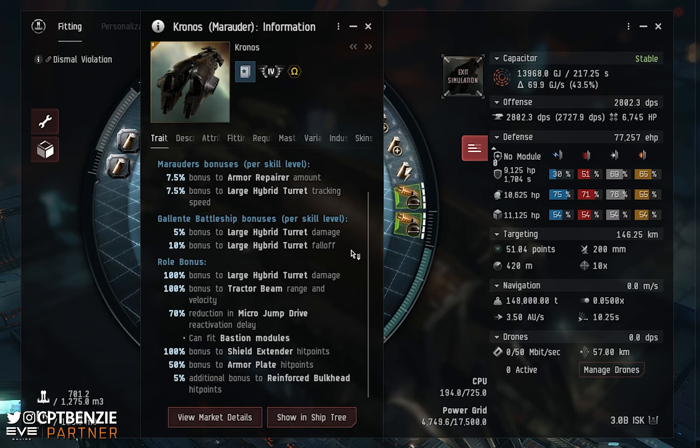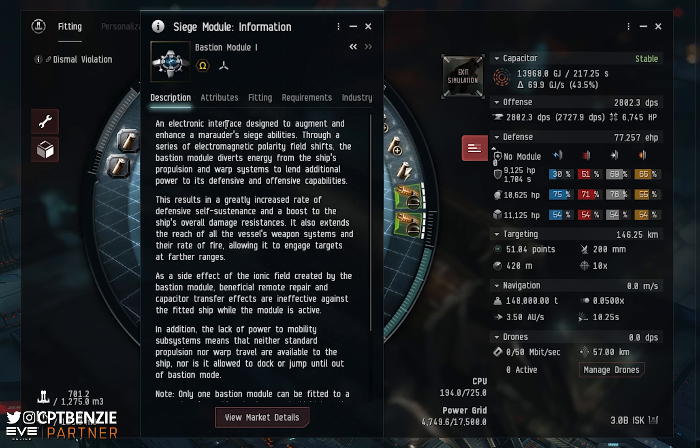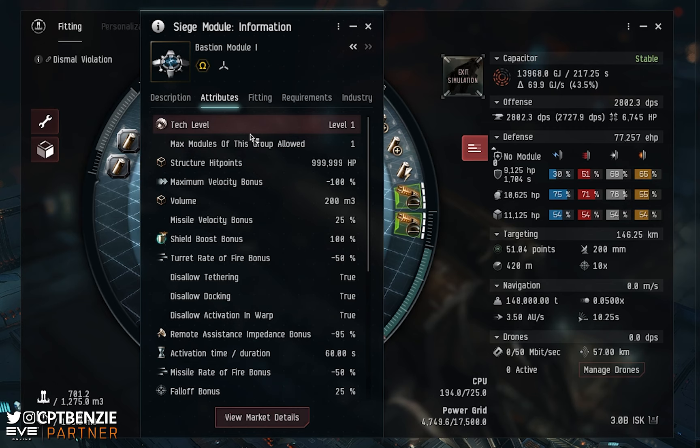The Bastion module is a really unique piece of gear — it's what makes the Marauders Marauders. Without it, they'd be worse than Navy issue battleships. With it, they become something truly special. In short, the Bastion module locks the ship in place: you cannot move, warp, or micro jump drive while it's active, and it has a 60-second cycle time. The trade-off is that you double your repairing amount — whether shield booster or armor repairer — and halve the turret rate of fire, effectively doubling DPS. We also get 25% to optimal range and falloff.